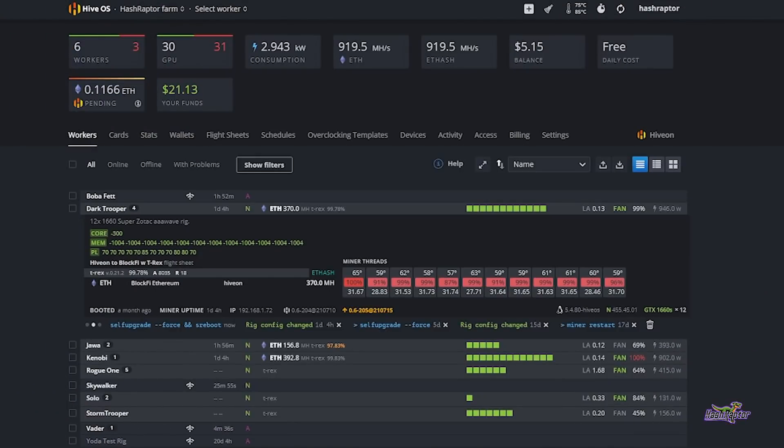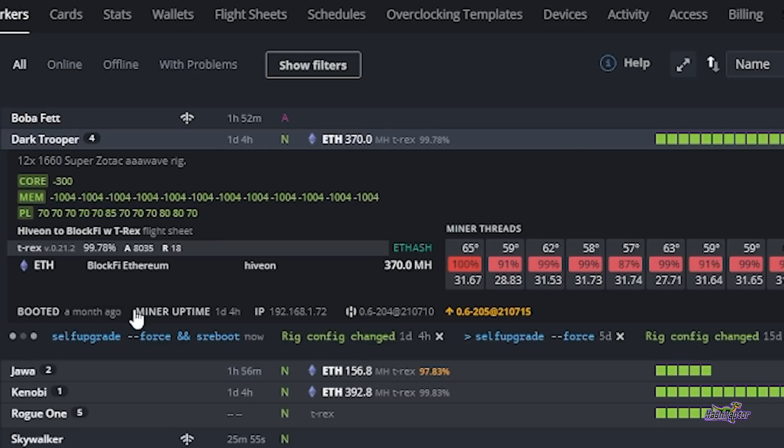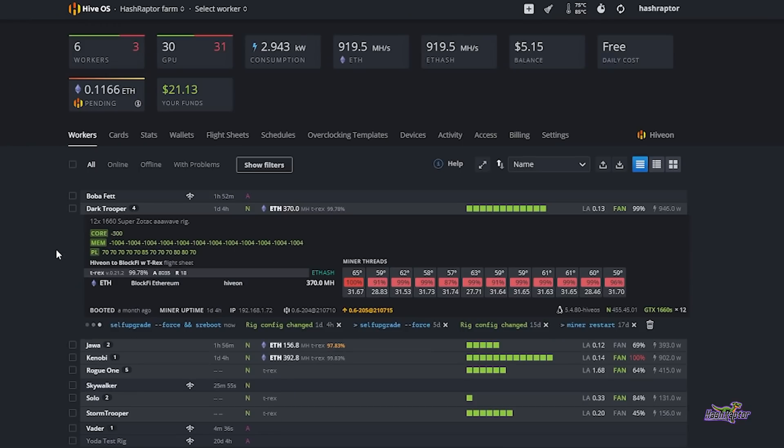Jumping over to HiveOS to do a little maintenance while the heat is out and to optimize the overclocks on the Skywalker rig. I noticed these rigs have been up for a while — look at this one, booted a month ago. While it's extra hot outside, this is actually a good time to run a bunch of updates. As a rule, I don't do any updates before bedtime because something can go wrong and the last thing you want is rigs down while you're sleeping or having to troubleshoot in the middle of the night. Learned that over the years. So I'm doing updates midday, and while the rigs reboot the shed can cool down a little bit.